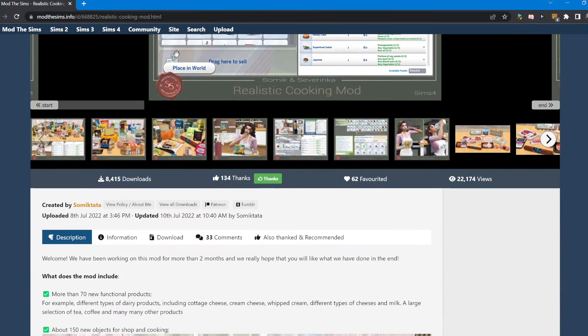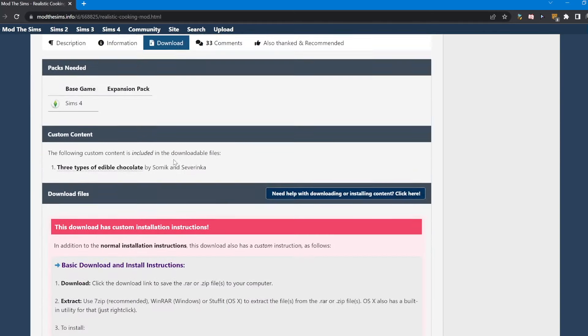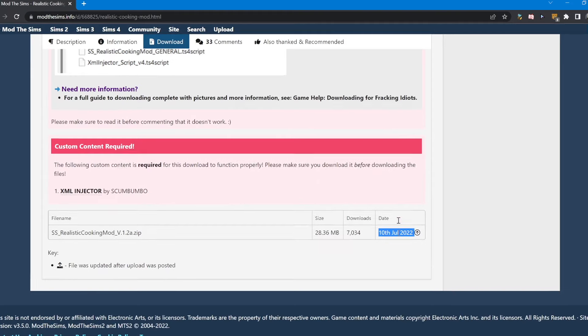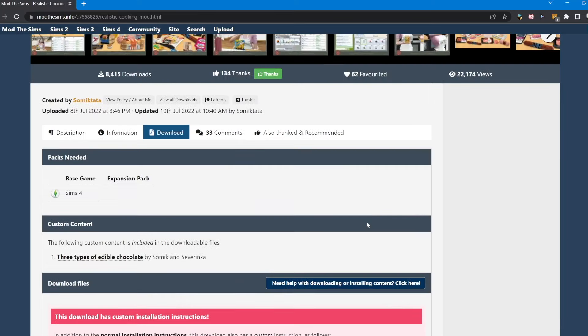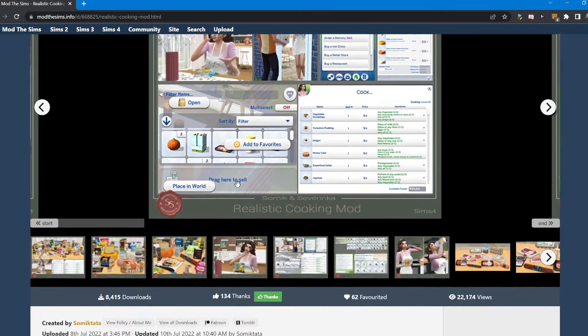If you're interested in getting this mod, once we review it, I'll put the link in the description box. You're going to go to Mod The Sims, go to download, and then download the cooking mod pack. It was just updated July 10th, so hopefully it's fairly recent and we don't run into any issues. Right now it's in my game - I don't have any other mods besides MC Command and the aprons I found.